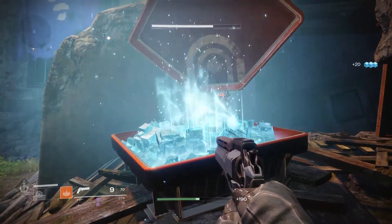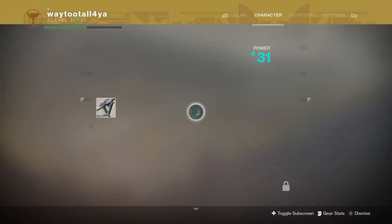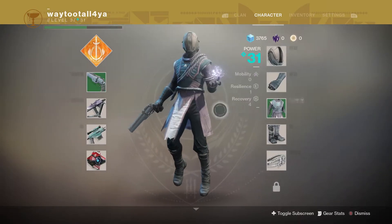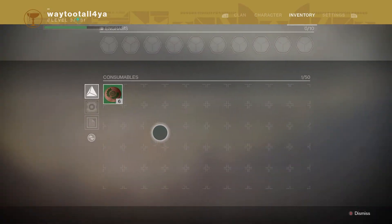Or power level. So right here, after you kill the lost sector boss, he will drop something for you your first three times, but after three more attempts I haven't got him to drop anything.